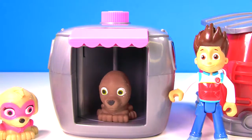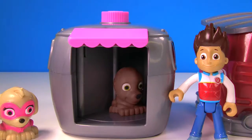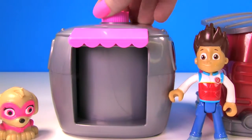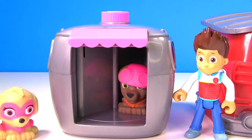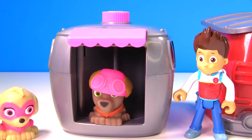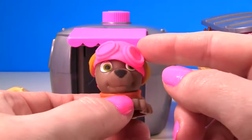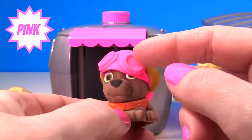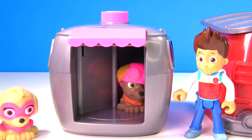It's Zuma, and Zuma needs his uniform on. Scoop back into the Pup house, Zuma, and let's get your uniform on. Let's give it a twist. Uh oh, Ryder fell down. Zuma has his uniform on, but wait, that uniform doesn't look right. Zuma is wearing his orange vest, but he's also wearing a pink helmet. That doesn't belong to Zuma. Let's try this again and see if we can get the correct uniform on Zuma.